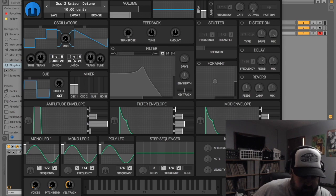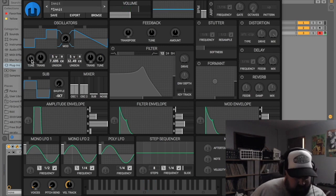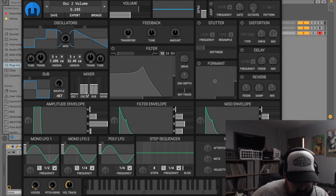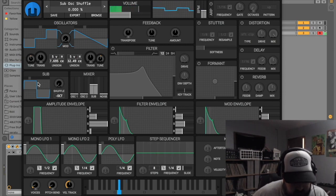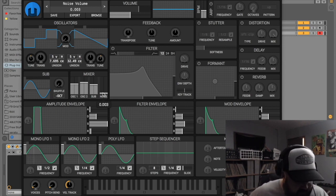Semitones, fine tune. Here's the mixer, so let's turn oscillator two up — already sounding pretty good. We've got a separate sub oscillator, and here's how you select the shape for your sub. Also got a noise oscillator.